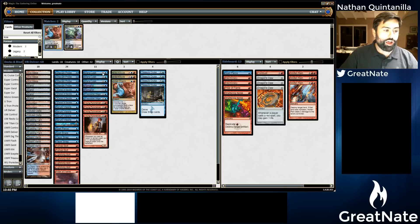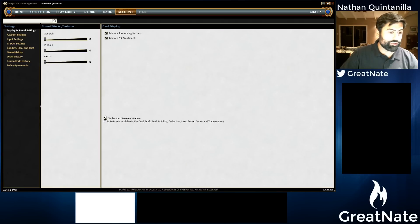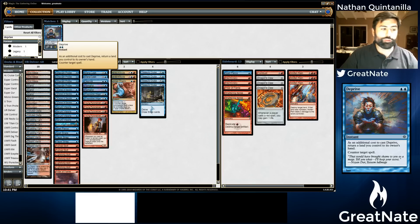Now, everybody's familiar with Mana Leak. I like Mana Leak — it's great early, it's really bad late. One card I want to try is Deprive, and essentially the reason is Deprive is actually a hard counter. It does have the drawback that you have to return a land. But the deck really only needs probably three lands anyway, so if you have to return a third or fourth land, it's really probably not that big of a deal. If you counter a really bad spell, return your third land, untap, replay the third land — you're probably not in that bad of shape.